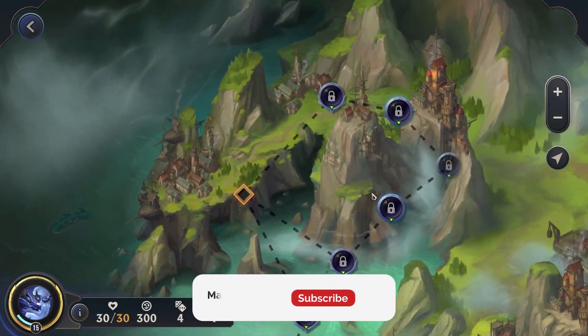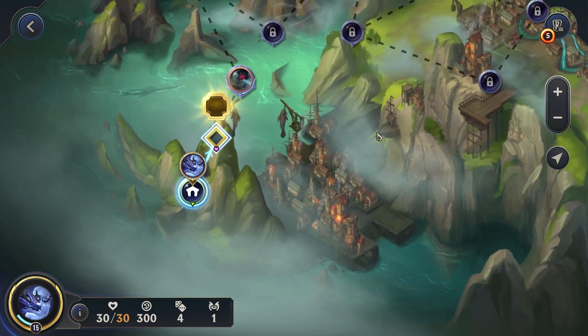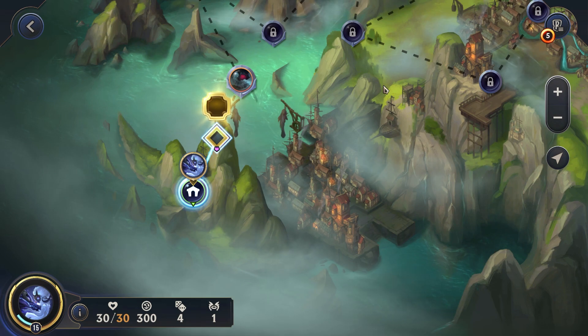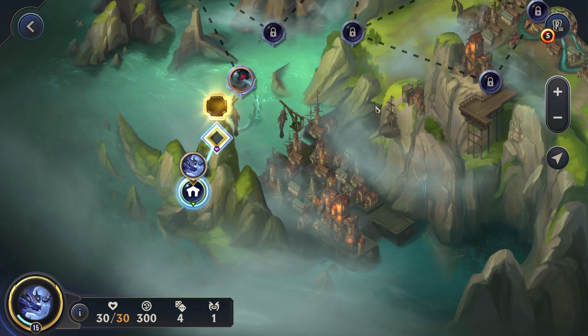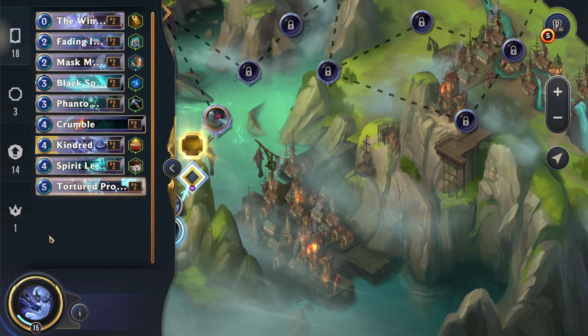Okay, so this is the two-star Nautilus path with our two-star Kindred. The Kindred saga continues — we got the news that there won't be any new maps or champions added this time when the patch comes, so we'll continue the saga. Kindred is quite high level for this path.